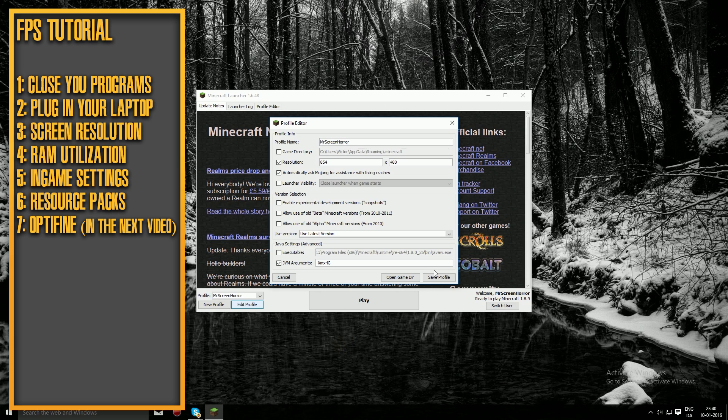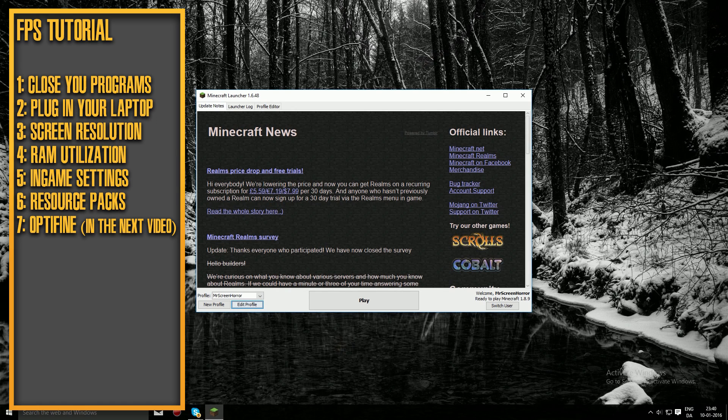For the version, just go with the latest version. You can also click on 'Launch Visibility' and set it to close the launcher when the game opens — that'll give you a little more FPS since it closes that application. Then save the profile and let's get into Minecraft.